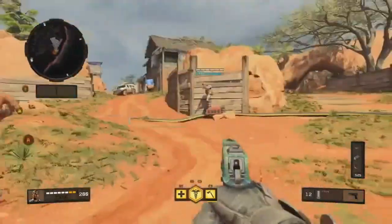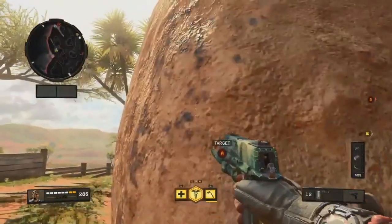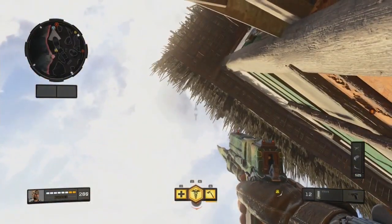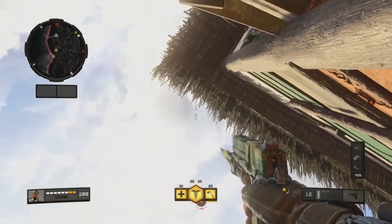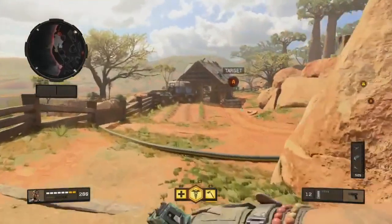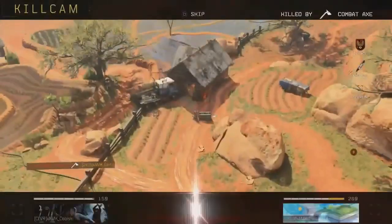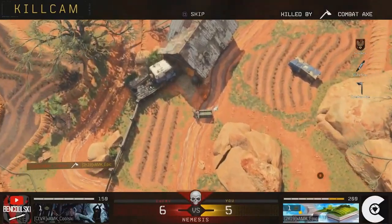Next up, you're gonna plant where the enemy was just about to lay down right there. After you plant there, you're gonna get yourself stuck in this corner, then aim straight up over the bomb and throw your combat axe. You can actually see the enemy get hit by this one as well, and it will lead to a pretty nice straight up, straight down kill.